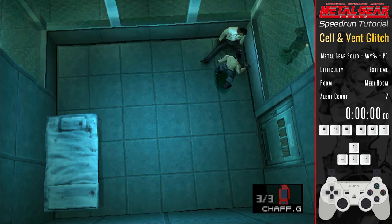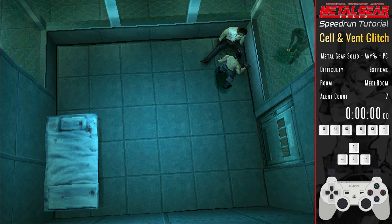Step counting is quicker and less messy than going into first person view. There are two uses for it on easy and normal, performed in rooms where the radar is jammed, whilst on hard and extreme there are a further two uses as well as here in the cell. I would highly recommend learning to step count as it's really not that difficult and so much better than using the first person mode.